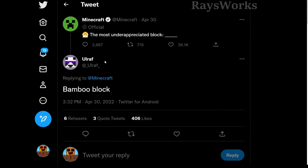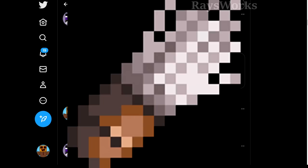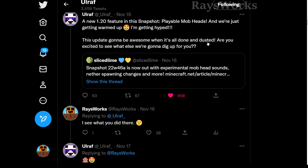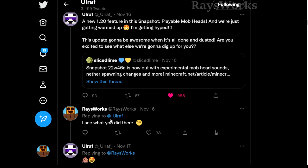Sometimes on Twitter the Mojang developers will give sneak peeks to upcoming features. Last week, Olrof put out a tweet saying 'This update is going to be awesome when it's done and dusted. Are you guys excited to see what else we're going to dig up for you?' This sentence has two references to the archaeology update — the 'dusted' part refers to using the brush to dust off the dirt to expose artifacts, and the 'digging' reference is to archaeology where they dig down into structures to learn about Minecraft's past. So I replied saying 'I see what you did there.'